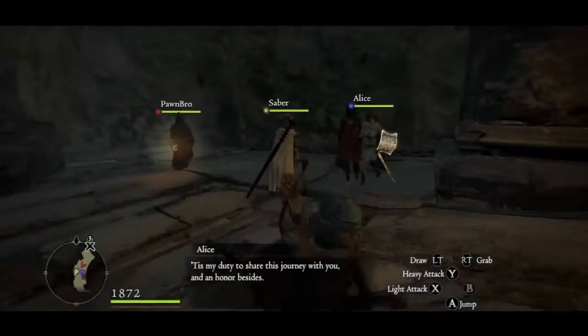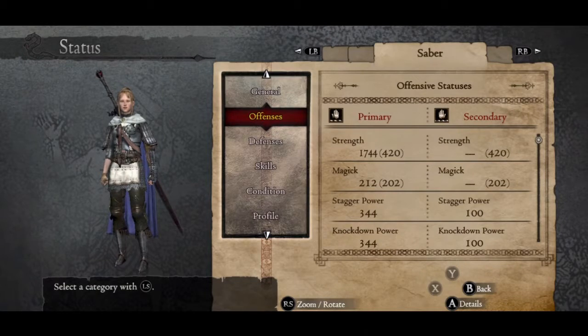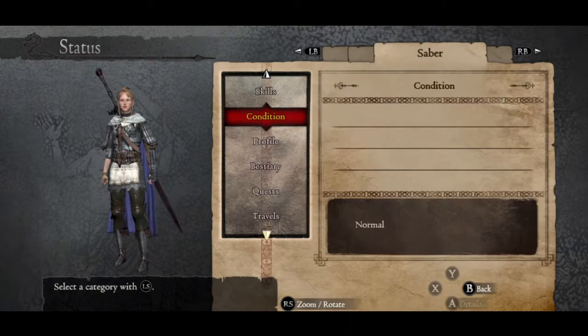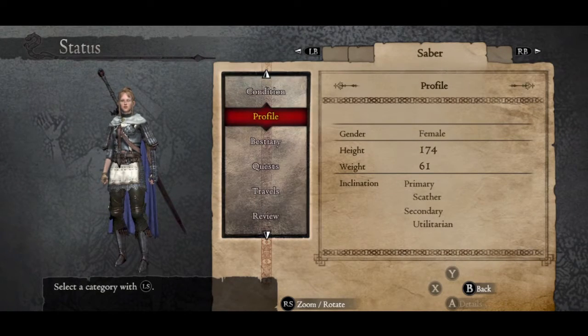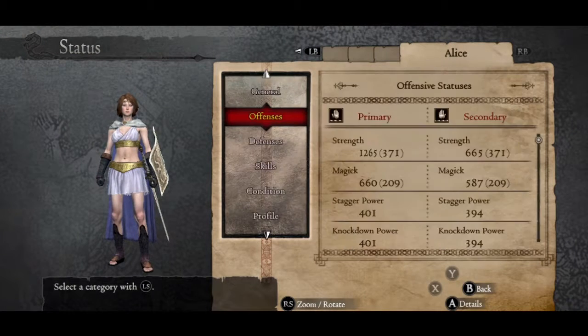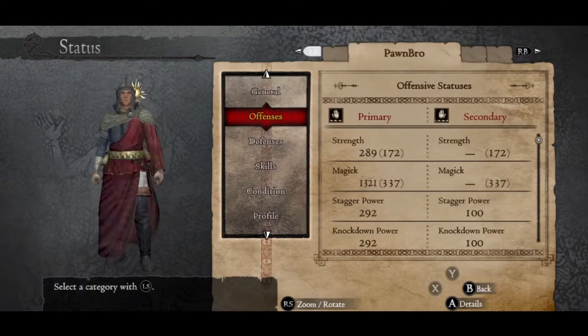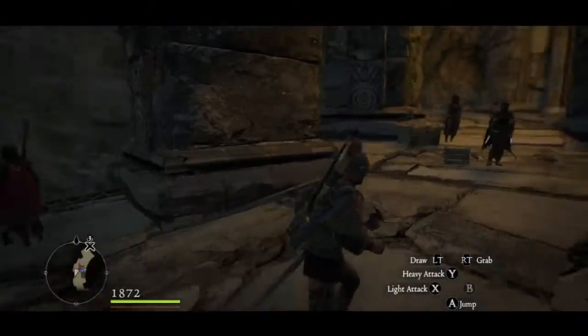I got two new pawns — Alice and Saber. The way I usually pick pawns is by high offense for the warrior. I look at the inclination: primary Scather means they go after the strongest enemy on the battlefield, and Utilitarian is support. I couldn't find a Scather/Challenger combo, so I went with Alice and Saber. Alice is a Fighter with the Challenger inclination — she goes after mages, archers, and similar enemies. Her defense of 591 isn't bad, and she has decent offense for a fighter.